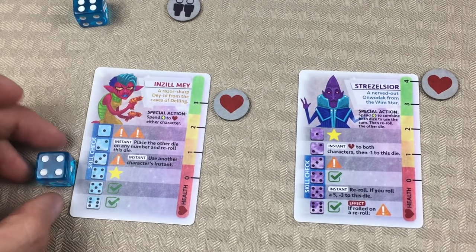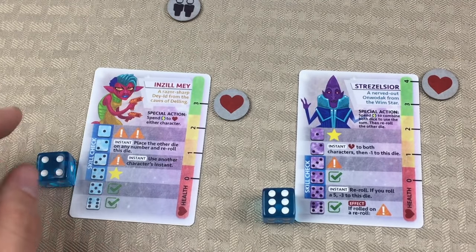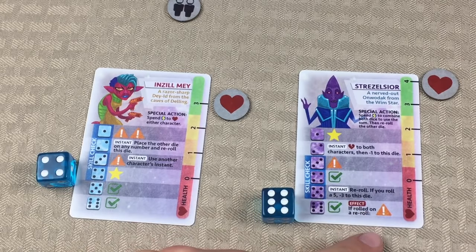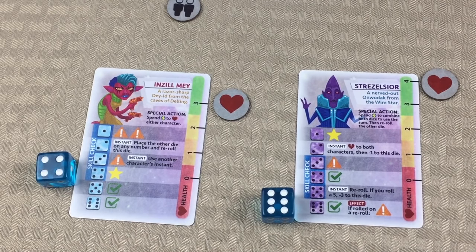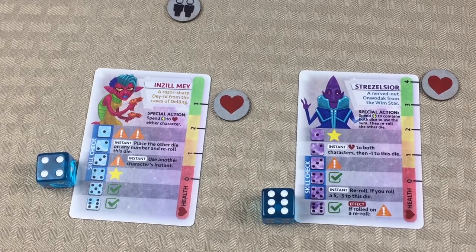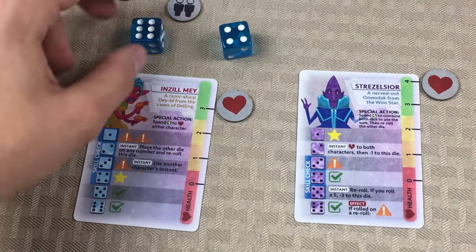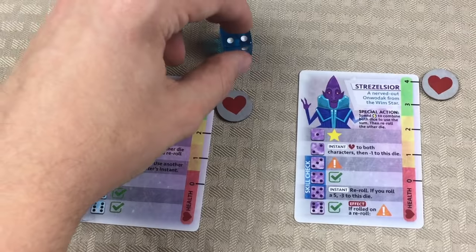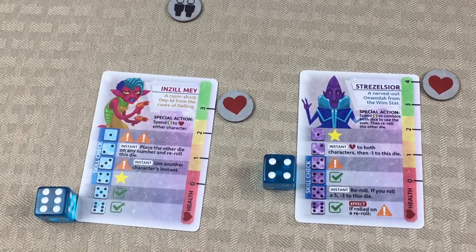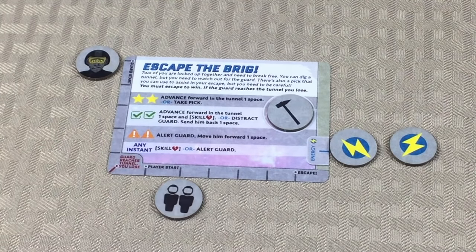Instead, what I think is the better move: we're going to assign the six to the check mark down here and the four here. There were no abilities to take care of, so we just placed the dice. Now we have two check marks. With two check marks, this says we're going to advance forward in the tunnel — that's awesome. We went ahead and moved one space in the tunnel. And we need to do a skill check. Or we could choose to distract the guard and send him back one space, but the guard is already as far back as possible. So we're going to move forward one space and do a skill check.